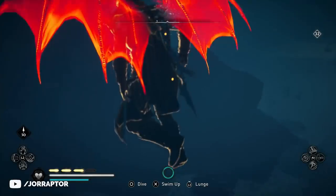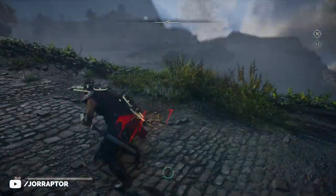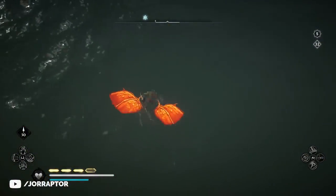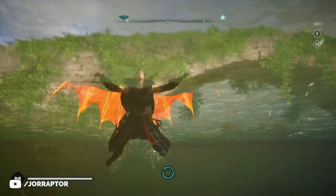Here she jumps off, has the wings, and bam — the wings stay on, like really crazy. You can also try lower spots like from a bridge, that works too. The trick here is that Eivor has to reach the water and not a flat spot on the ground.